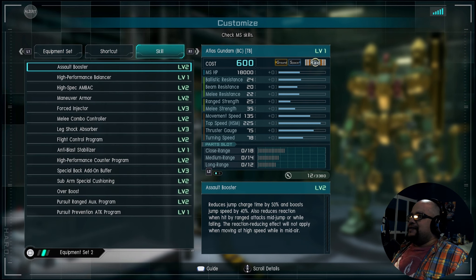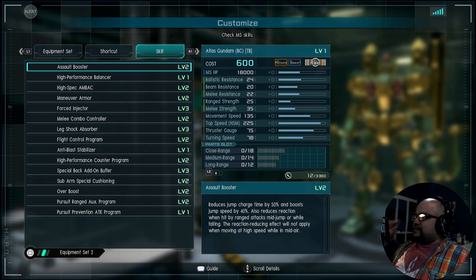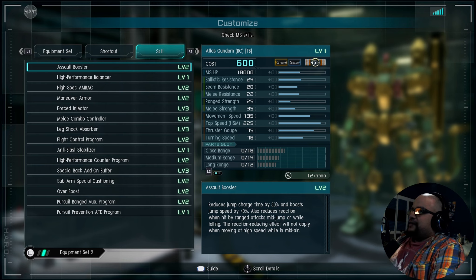Let's get into the stats. Starting here we have 18k for the health, ballistic resistance of 24, beam resistance of 20, melee resistance of 22, range strength of 25, melee strength of 35, move speed of 135, top speed of 225, thruster gauge of 75, and turning speed of 78. Going down to parts, we have 18, 14, and 12 for close, medium, and long.